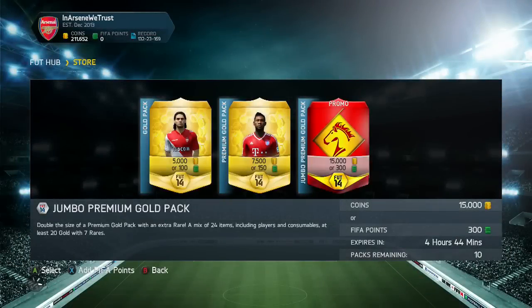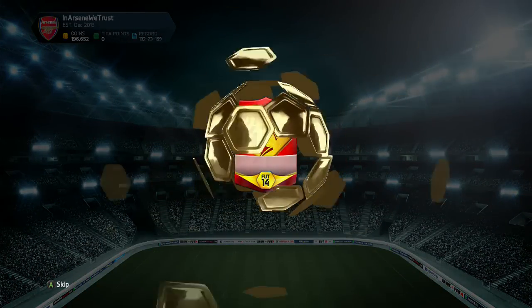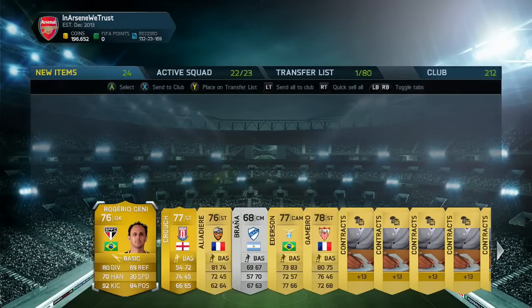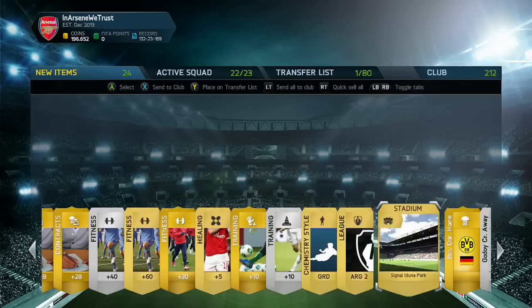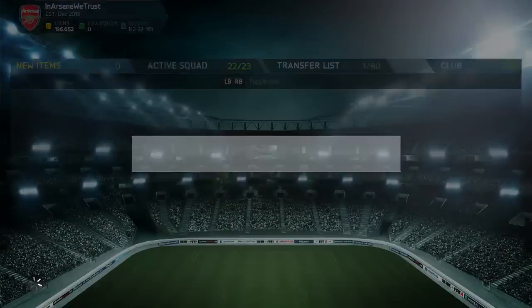You just don't know what you're going to get, but I do like the fact that they've switched up the packs — they look pretty impressive on the screen. They're only open for today and that's it, they'll be gone. Let's have a look at what we get. We get Regio Cine, we get Crouch, and loads of random stuff we don't really need. Pretty disappointing first pack, but let's get on to the second pack.